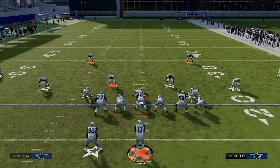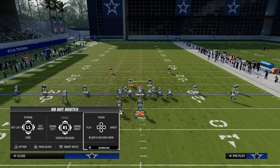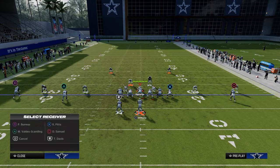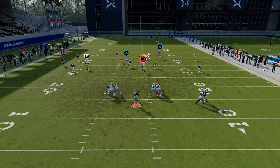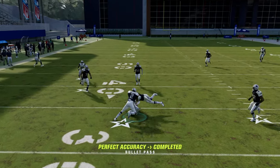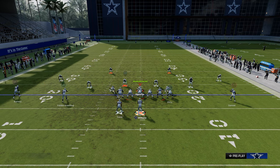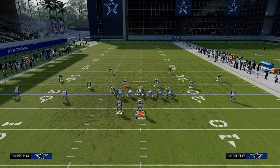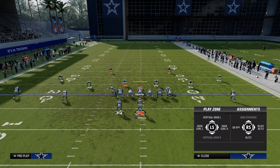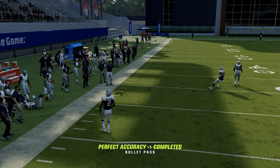What this forces from your opponent is they have to cloud flat on the left — they can't reroute as well up the seam, which is why you have these seam streaks. You can also check down to your drag route underneath, because if they're cloud or curl flatting, they'll often match to the running back. Doing something like this — the C route passes down outside and you catch it right on the sideline. Really good.